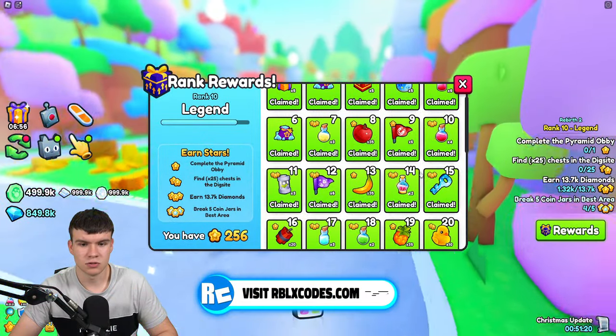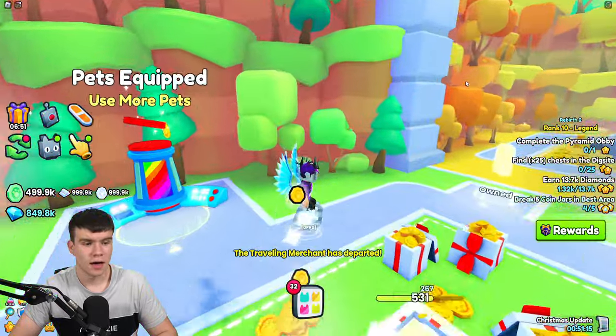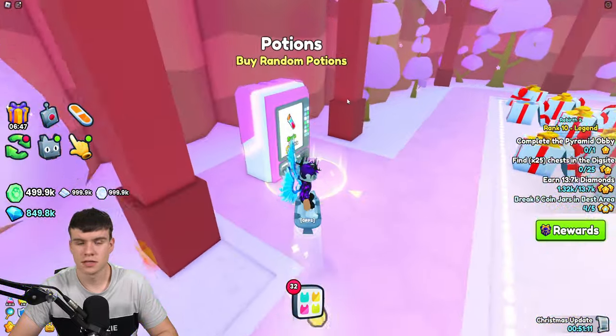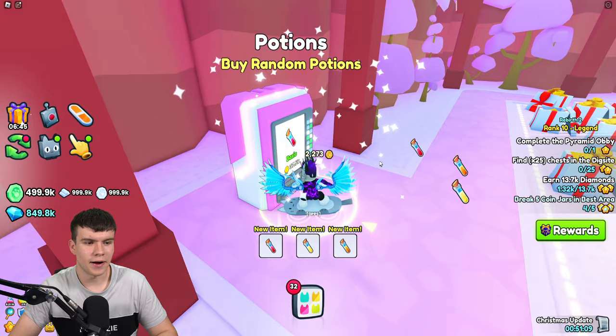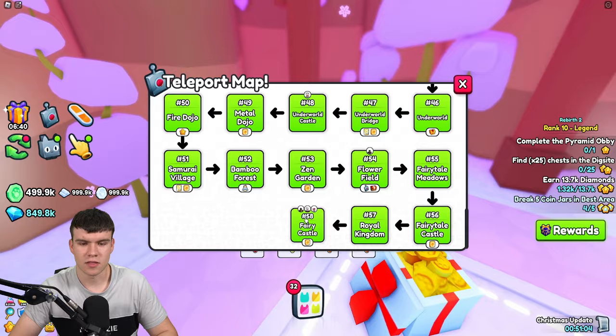As you can see over here, two crystal keys which I can get right now. You can also buy them in the trading plaza, which is quite a good way of getting them if you have a lot of gems. Otherwise, it does take quite a while to go and get them.